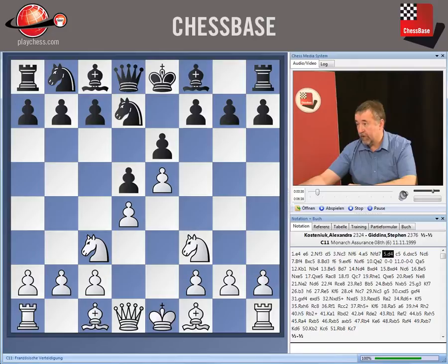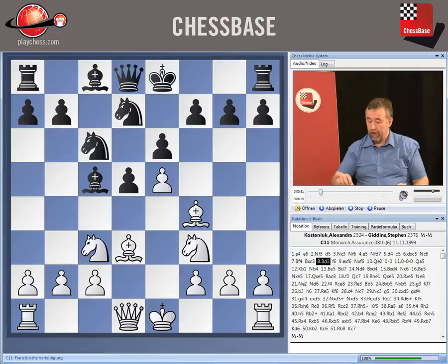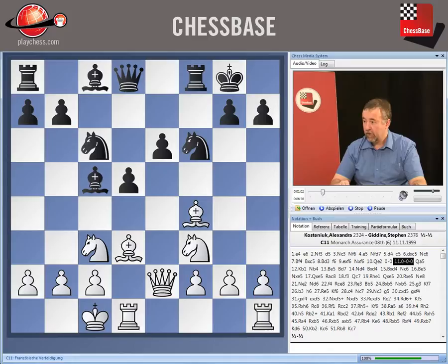We've got this 2 Nf3 and 3 Nc3 transposition into the Steinitz variation. Black goes c5, White takes, Black goes Nc6, White plays Bf4, Bxc5, Bd3. We've seen it all before: f6, exf6, Nxf6, and now we've got the castles queenside plan — Qe2, castles, castles queenside.